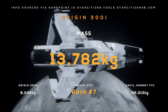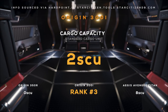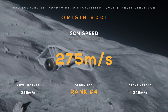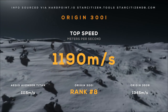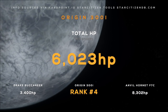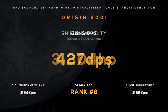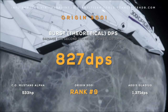The 300i comes in at around 14,000 kilograms. It has a max crew size of 1, a cargo capacity of 2 SCU. Its max yaw pitch rate of 85 degrees is actually at the bottom of this list. An SCM speed of 275 meters per second. Its 1,190 meter per second top speed is lower than most of the competitors. It has over 6,000 hit points across its body. Its shield generators can withstand over 3,300 hit points of damage.